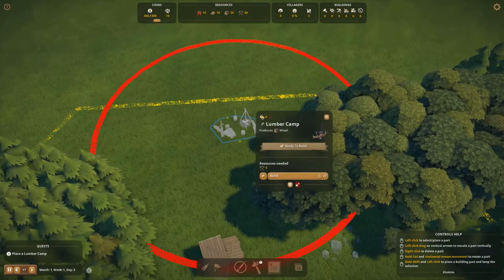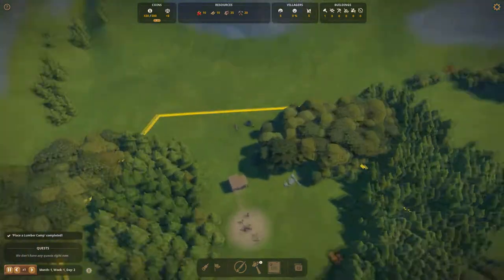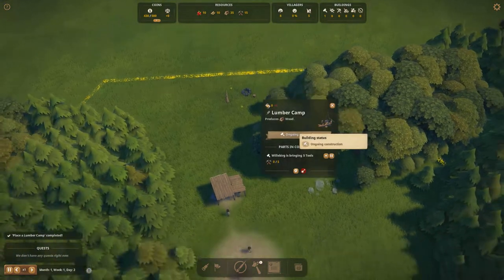We'll place it out here a little bit away from town, and we'll have the shoreline be nice and pretty. Now we need to wait for the lumber camp to be built, but while we wait we can go over the elements of the UI.